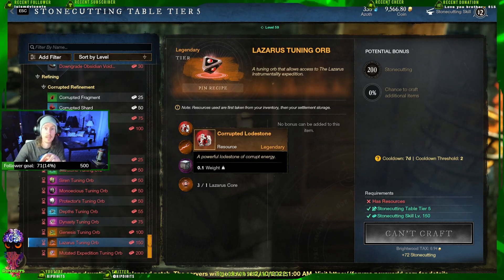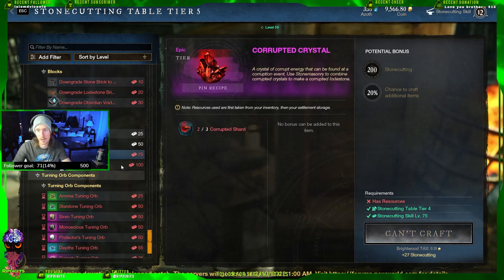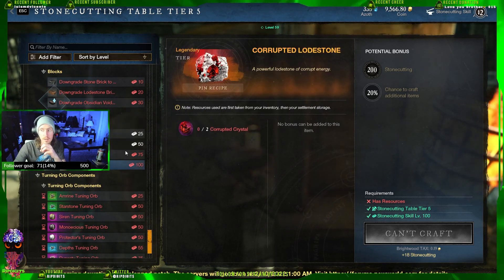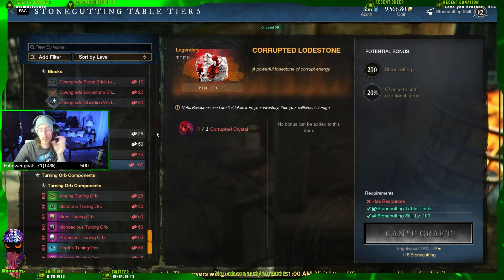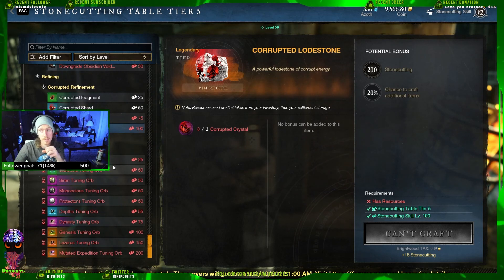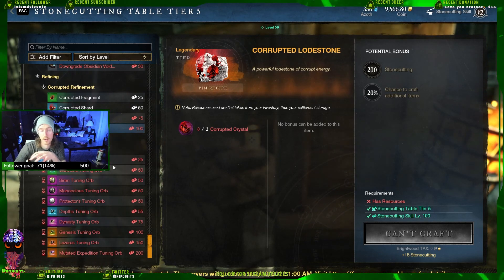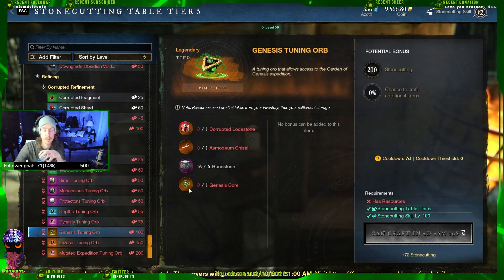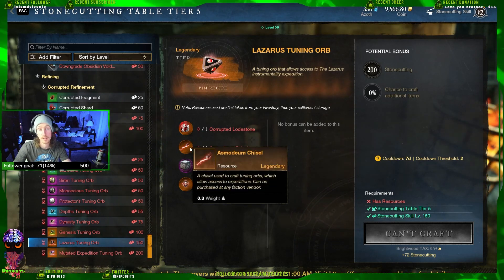These corrupted lodestones are selling like crazy on the market right now, and they're fairly easy to make if you don't mind going out and doing corruption portals. Corrupted fragments, shards, and crystals drop from these portals — the higher level the portal, the higher tier you get. You need two corrupted crystals to make a corrupted lodestone. It does take time, but you'll end up making around 1.5k depending on your server. Everybody's trying to do dungeons and these are required to make the orbs, so if you're getting excess of these, start selling them — it's going to make you tons of money.